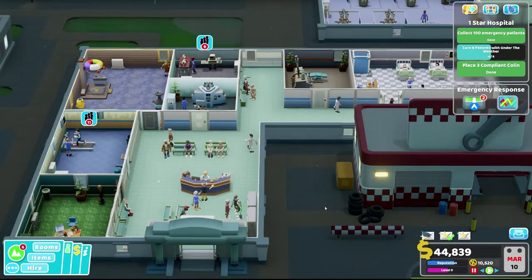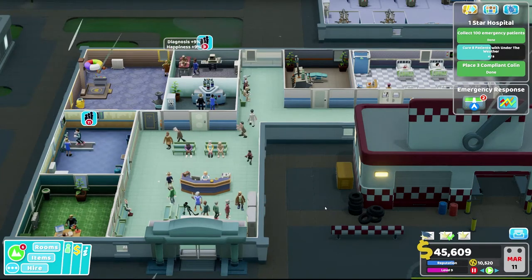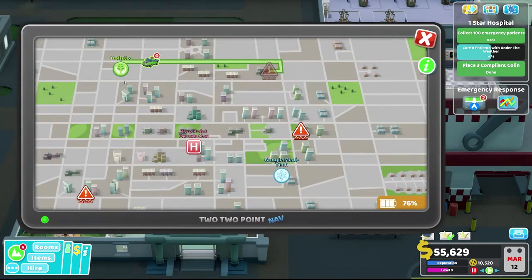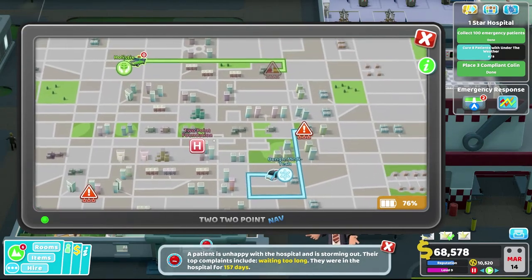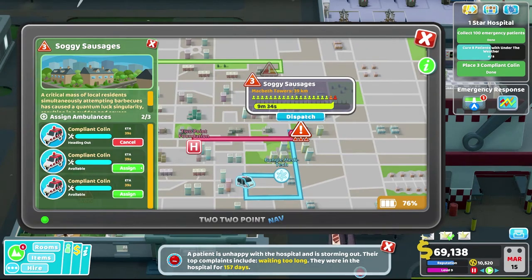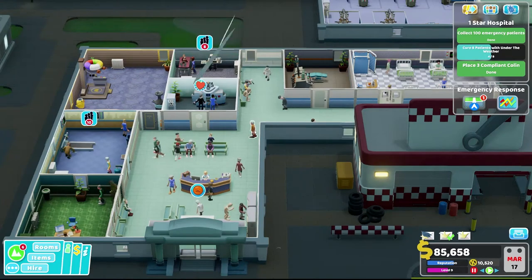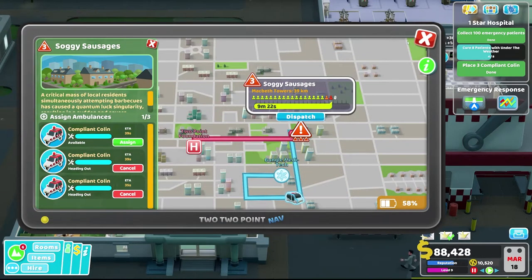Welcome back to Two Point Hospital with the Speedy Recovery DLC. We're in the first hospital, Ailing, figuring out how to use the tablet with the emergency management system to collect patients. We've got some issues — soggy sausages — we'll grab them. Bungle Meditech is also sending someone, so we'll send a couple of vehicles because we cannot let them take us out.